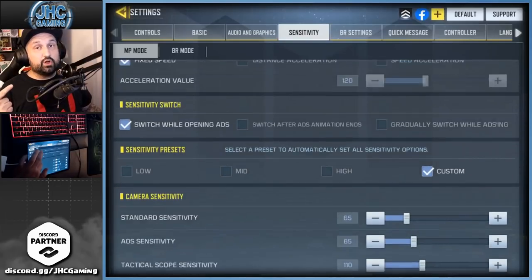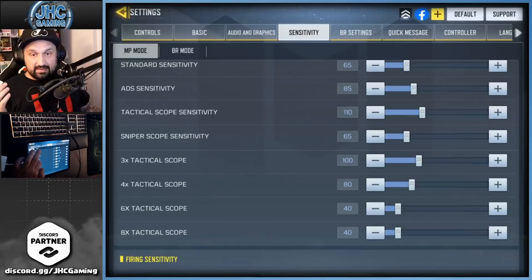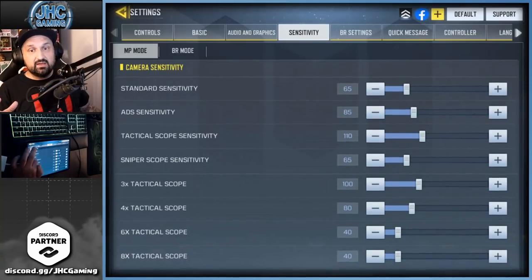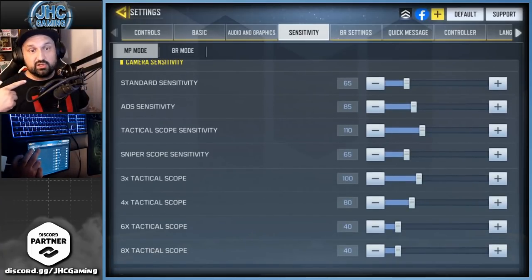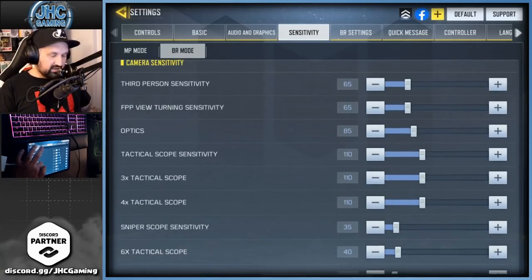Sensitivity really depends on a lot of stuff and this is not something you want to start messing around with — you don't want to change your sensitivity all the time. Hawks Nest made a great video on this about a year ago. It depends on your screen size and the size of your fingers. If you copy my settings, they work for me but might not work great for you. My values are: 65, 85, 110, 65, 180, 40, 40 — and it's the same in BR.